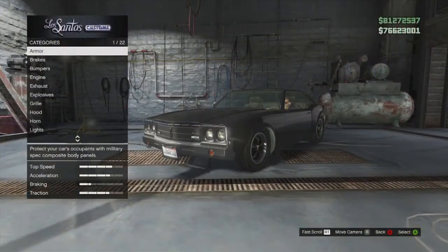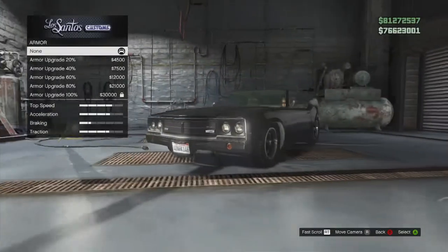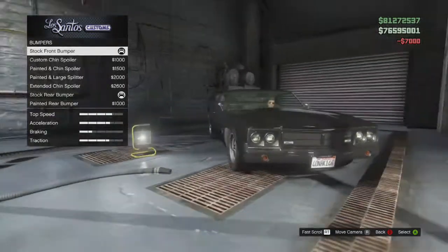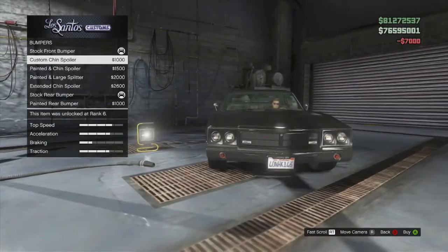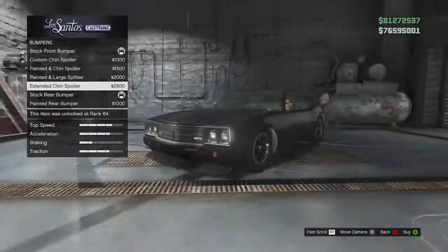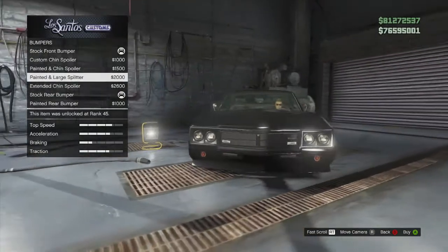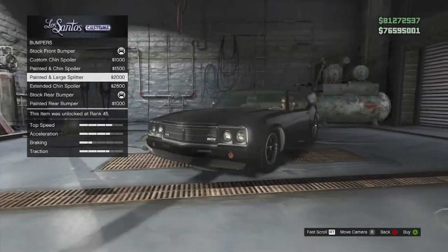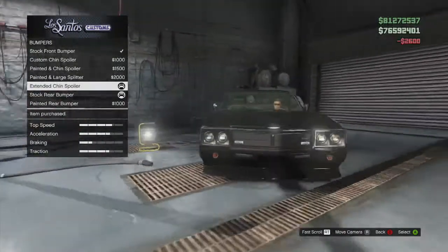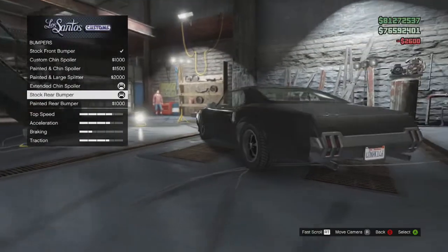So I'm in the repair shop now and I've got the Declassy Sabre Turbo. You can get average armor and brakes. The first thing you'll come across is bumpers - there's quite a lot of bumpers, mainly just upgrading how low it goes. The extended chin spoiler is the lowest one you can get. Then you've got the rear bumper - there's only one upgrade which makes it a painted bumper instead of a chrome bumper.